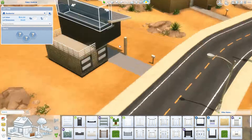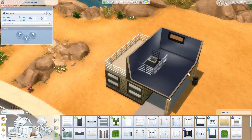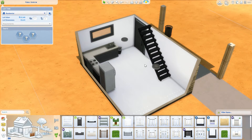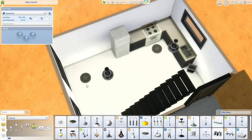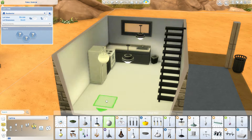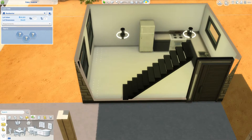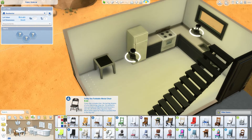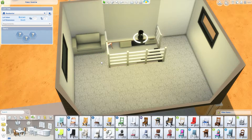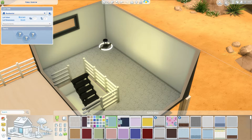I almost forgot to put a bathroom in — like how did I manage to do that? The idea for this was basically I just wanted to do a small modern house. I really wanted to do two levels versus one because I didn't really want to do a studio, but I wanted it to still have that studio vibe. That's why I have that opening up top — it's just completely open. There are no walls in the bedroom upstairs; you could be standing in the bedroom upstairs and talking to someone downstairs.